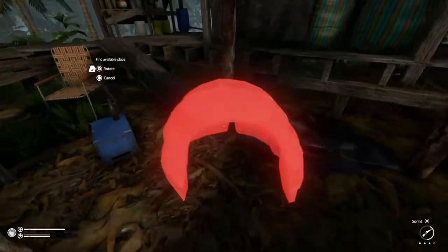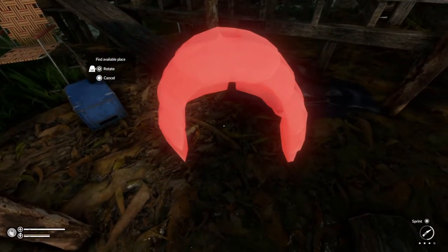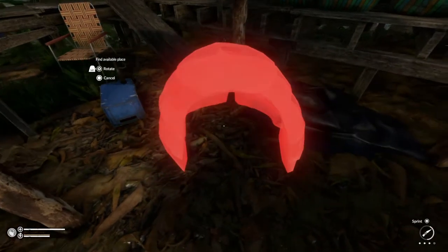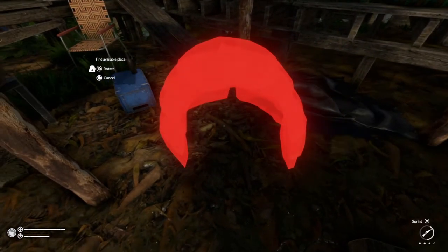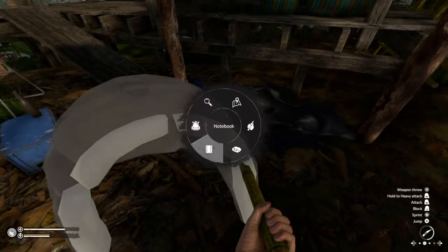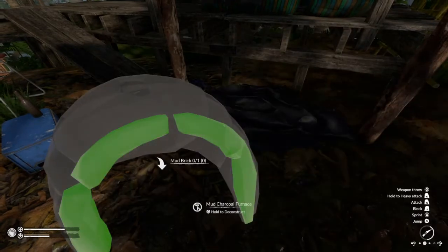Now after that you want to get a suitable place to put this down. I'm placing it down here. Now if you get into the notebook, this will say it needs three mud bricks.